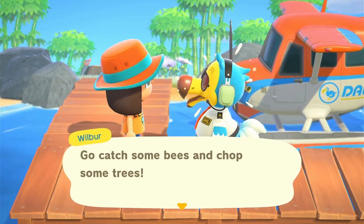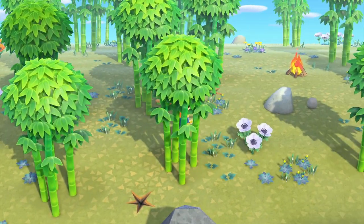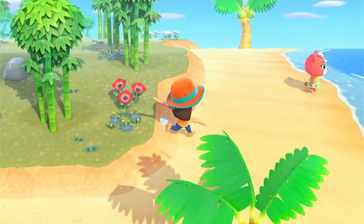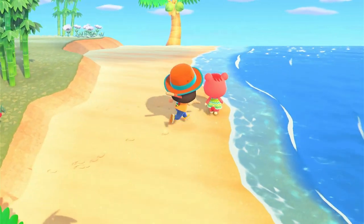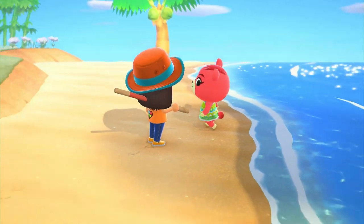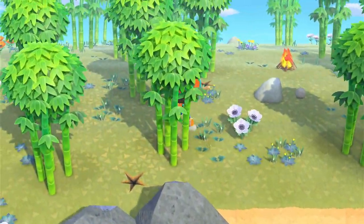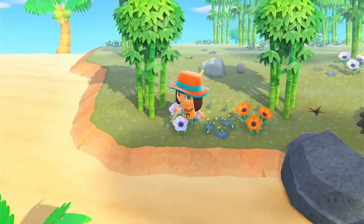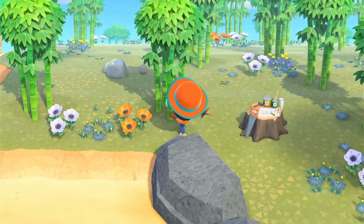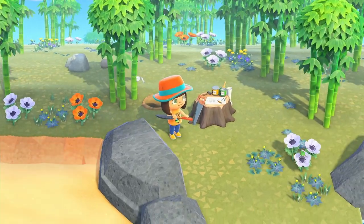Island number ten is a bamboo island. I did grab a lot of bamboo before, so I don't think we really need any right now, but I may get a few more shoots. Let's see who we've got - oh, it's Cherry, or Sherri. She's a cutie so I can't be too mad, but not the one I'm looking for. It's probably worth getting the bamboo shoots since it's bamboo season and I've got ten of each fruit tree - so having ten bamboo would be helpful. Let me grab all five shoots.